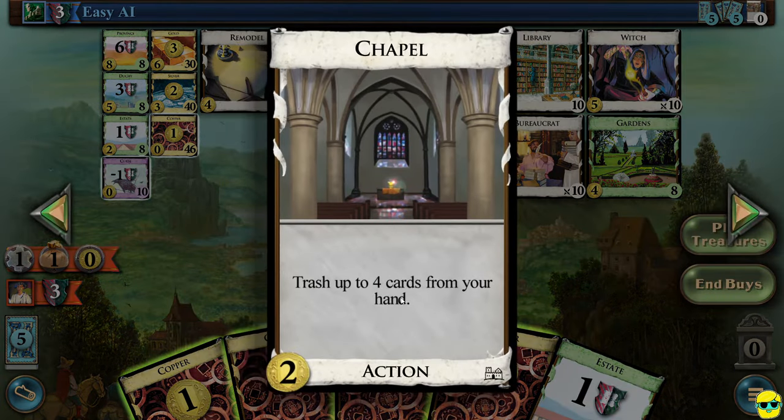Then there's the chapel — two money and it says trash up to four cards from your hand. This is an awesome card because it lets you annihilate copper and stuff you just don't want, giving you a really streamlined deck. However, strategically you want to be careful — if you trash all your copper early, you still need copper to buy things. This is kind of for once you have a few gold pieces or action cards that give you enough money, so you could then start trashing your bad cards with chapel to streamline your deck.